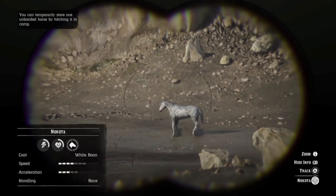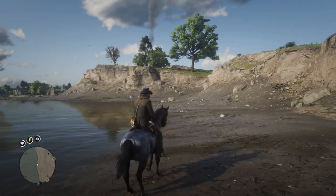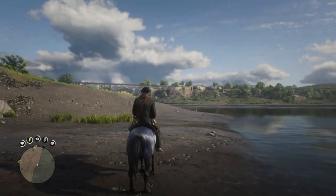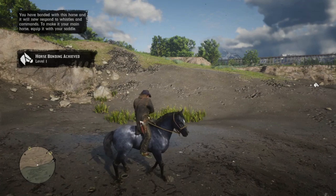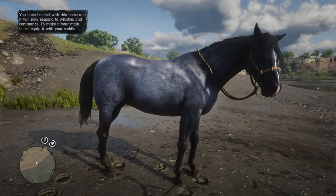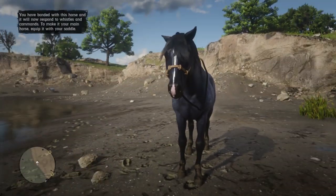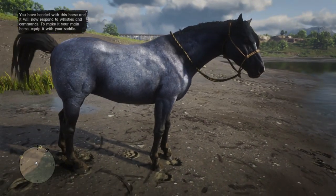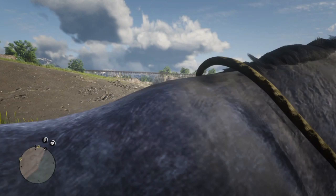And here is a matching White Roan Nakoda if you prefer a lighter coat on your speedy horse. You can get a great look at her without a saddle. I love these tiny white flecks in her coat — such a great detail.